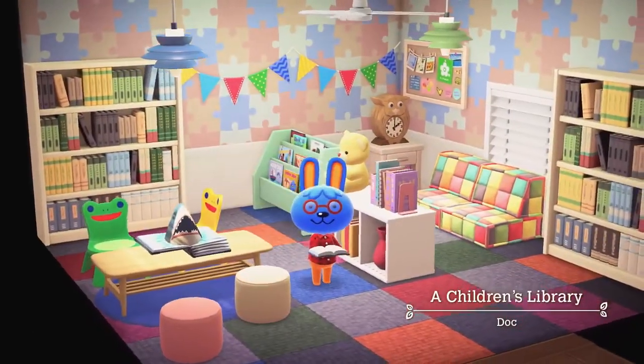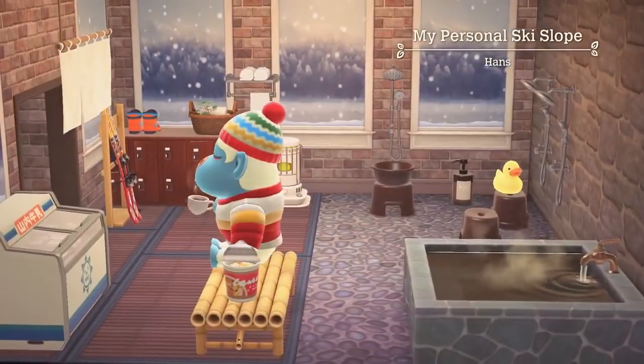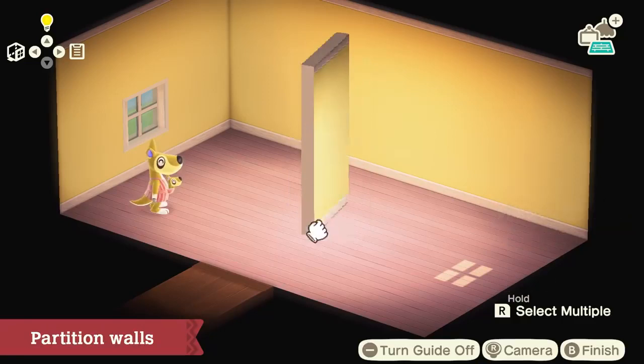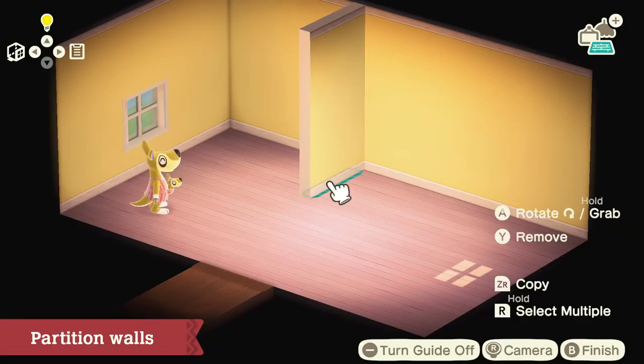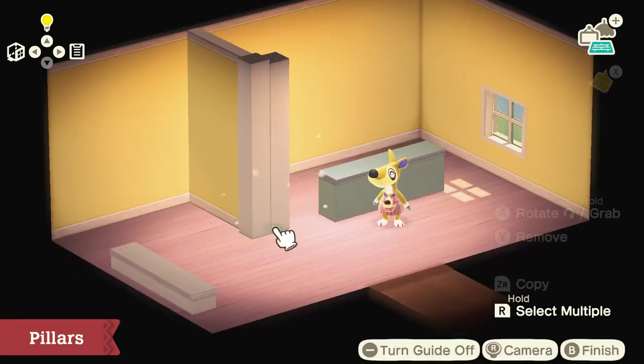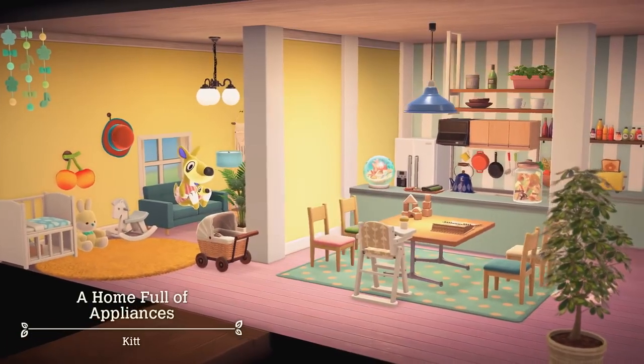As you continue designing vacation homes, you'll acquire various design techniques. For example, adjusting the size of the interior. You can use partition walls to divide the space, counters with two different heights, and pillars that support the ceiling. Each can help change how the home is structured.